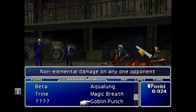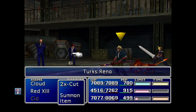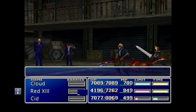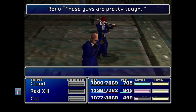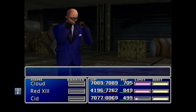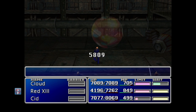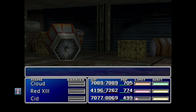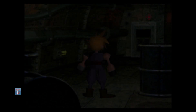That Neo Turk Cloud attack is the reason you want to have your ribbons equipped to your characters and have the Mystify resistance as well, because when that confuses you it'll make this fight a lot more of a pain. Since we don't have to worry about that, this fight will be a cakewalk. Reno's out, and now all that's left is Rude. These fights are honestly a lot easier than the random encounters here, which is really funny to me. Rude's out - they head away. You get a lot of experience and AP for that. Red and Cid level up, and get a lot of money.